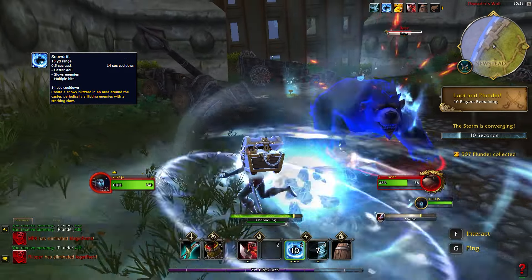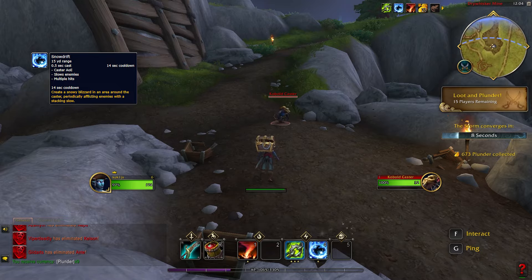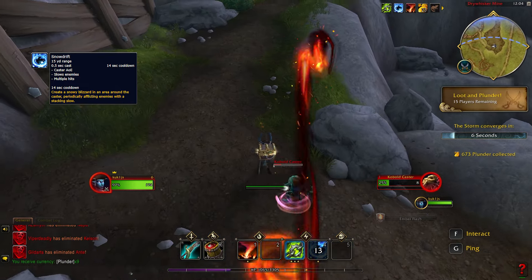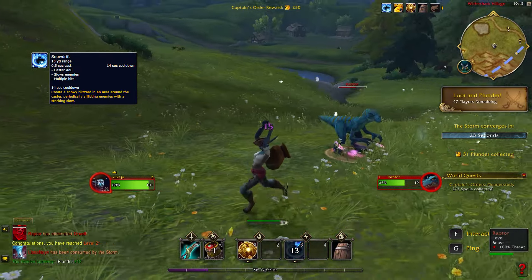Snowdrift is an area of effect spell that does multiple hits around you. Each hit deals damage and applies a stacking slow effect on your enemies. It has a 14 second cooldown.